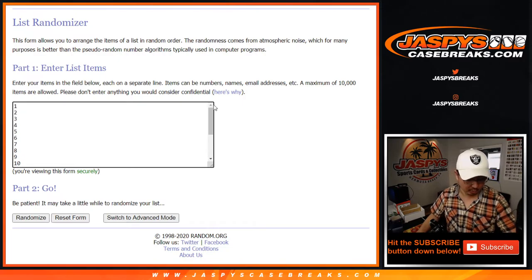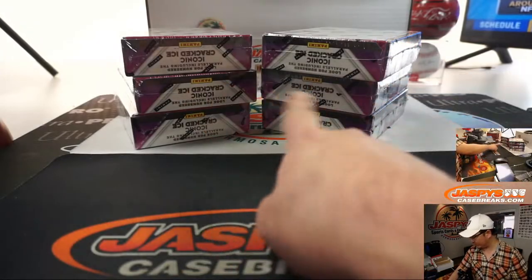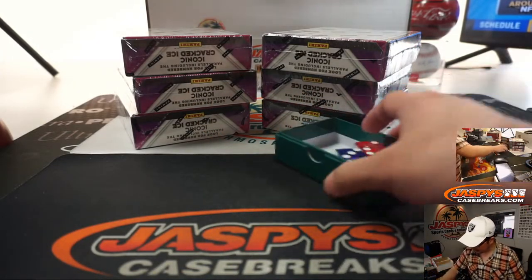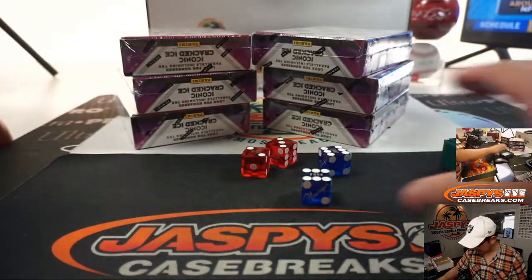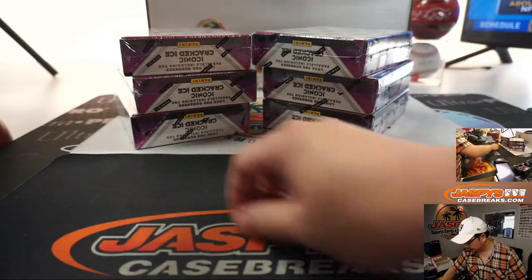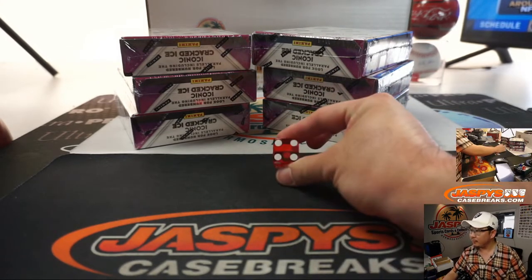And there are the pack numbers right there. So what we're going to do first is we're going to select which stack of three we're going to do — we'll go one through six for the right side. We're going to use that die right there. Four.